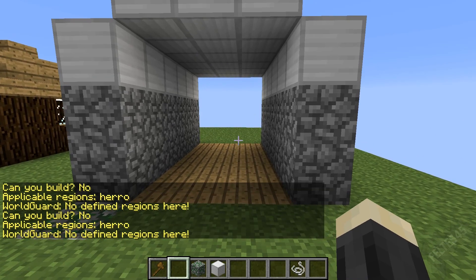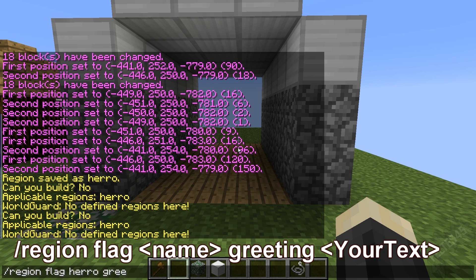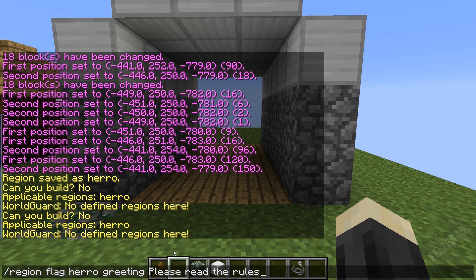Now we need to set our flags. That's /region flag — and region only uses one forward slash; WorldEdit usually uses two, but this is WorldGuard. So: /region flag, then the region ID — which is herro — then the flag type, which is greeting, then a space, and then whatever you want it to say when people enter this region. I'm going to say: 'Please read the rules.'